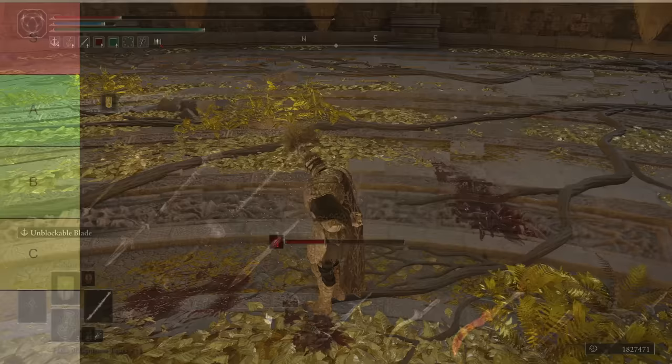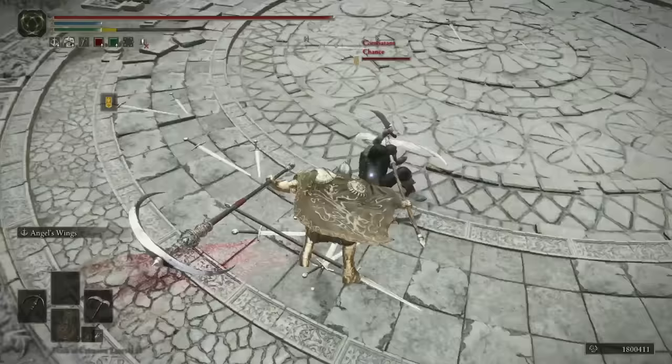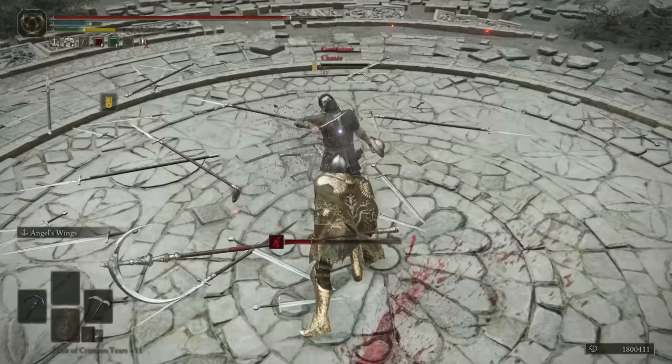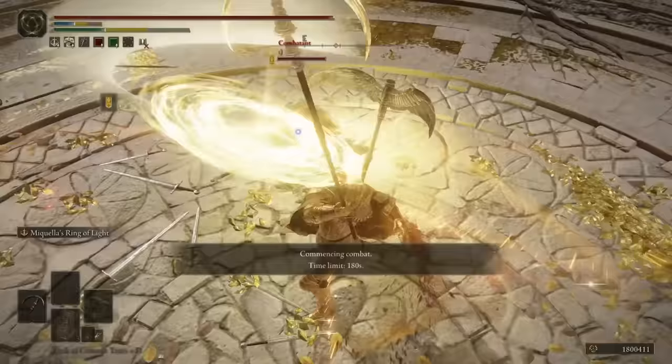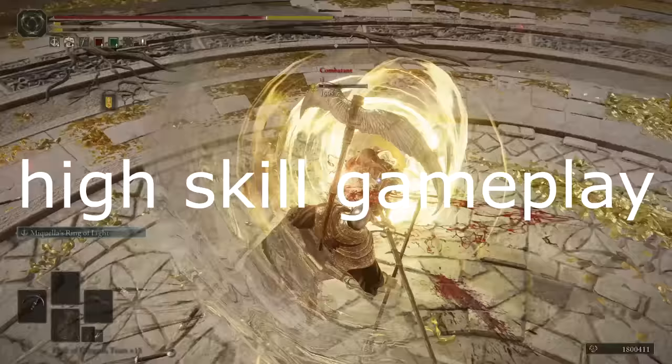Also staying in B without really any changes this patch are the Wing Scythe and Halo Scythe. They're feeling better since 1.08 where reaper speed and recovery for various attacks were improved. The Halo Scythe has a ranged ability, and the Wing Scythe's ash can stop enemies from healing for a bit — that's nice utility. The reaper moveset is fine with reasonable range behind it, but I find it a bit dry to play and not crazy powerful. They're good, which is why they're on the list, but at a reasonable B.